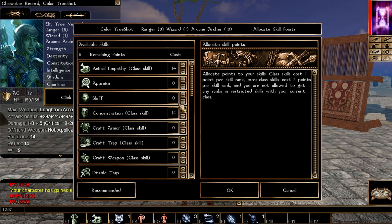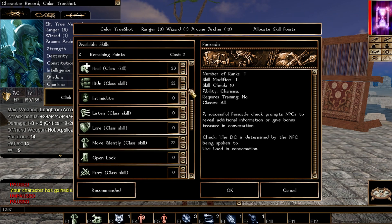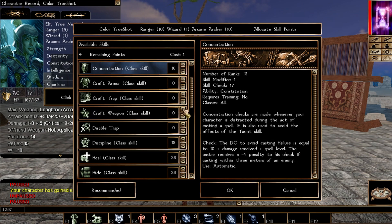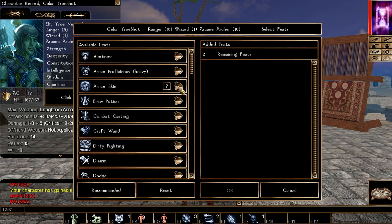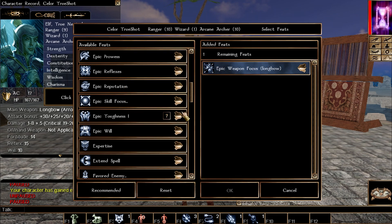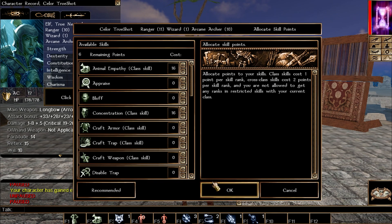Still on the ranger leveling train. We're now entering epic levels — level 21. This gives access to some neat epic feats. First I'm picking Epic Weapon Focus: Longbow for a bit more damage every time we use it. I'm also taking Epic Prowess for more damage as well. Two solid picks. Keeping the dire wolf. Now at 22 dexterity — that's the last time we spend points there. From here on out we dump everything into strength.